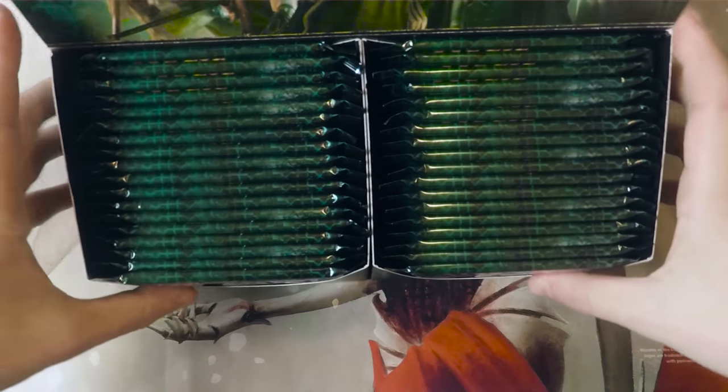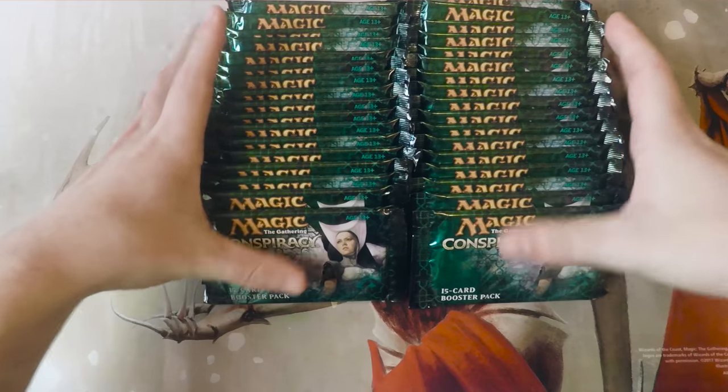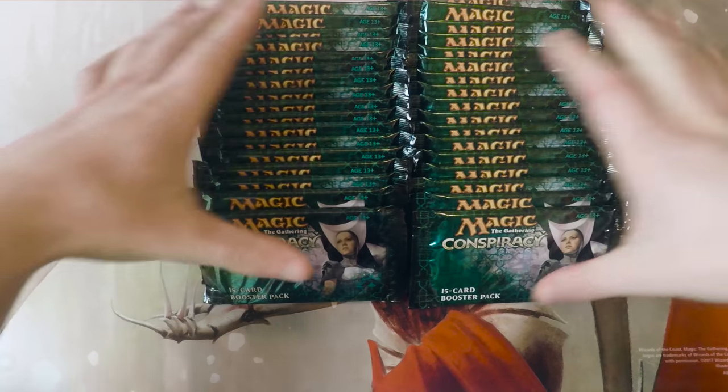There's things like Dak Fayden, which are at the top. Exploration, I believe, is in here as well. And even reprints like Brainstorm, which I think is kind of cool. Brainstorm is not an expensive card, but a foil version goes for a decent amount. So hopefully we get something kind of interesting in here.